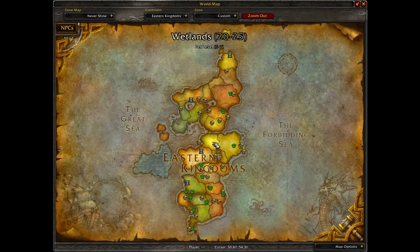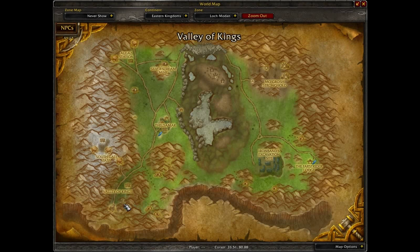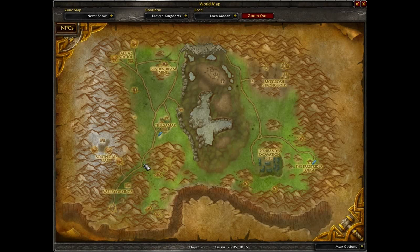Wetlands isn't listed separately — that's because it's combined as Loch Modan and Wetlands. So for Wetlands, you're going to come out of Loch Modan right into there and work your way through. For Loch Modan, you're going to start from the Valley of the Kings, from Ironforge, from Dun Morogh, and you'll end up in Thelsamar. Then just quest until you get to Far Strider Lounge.